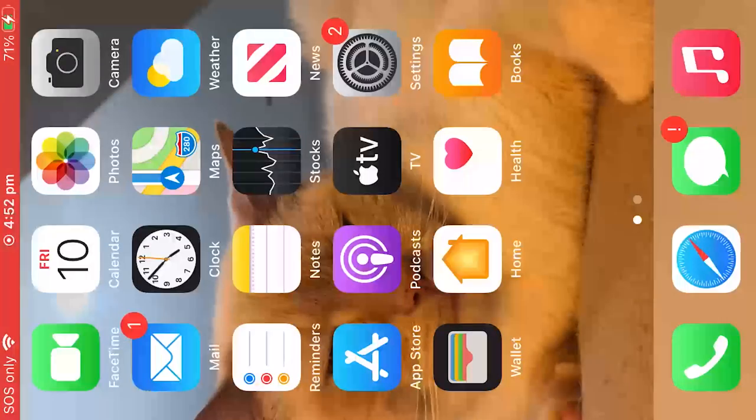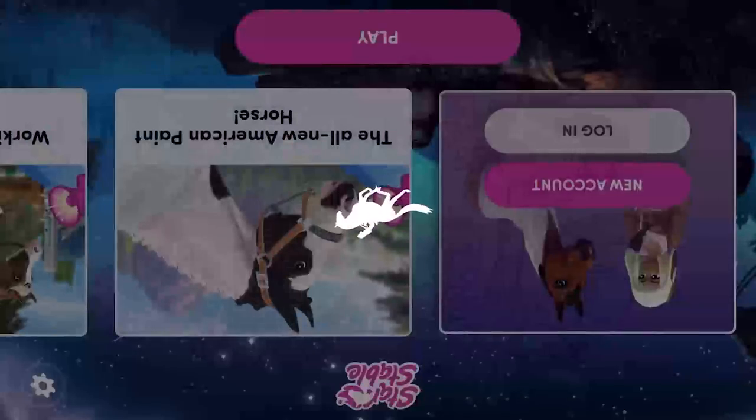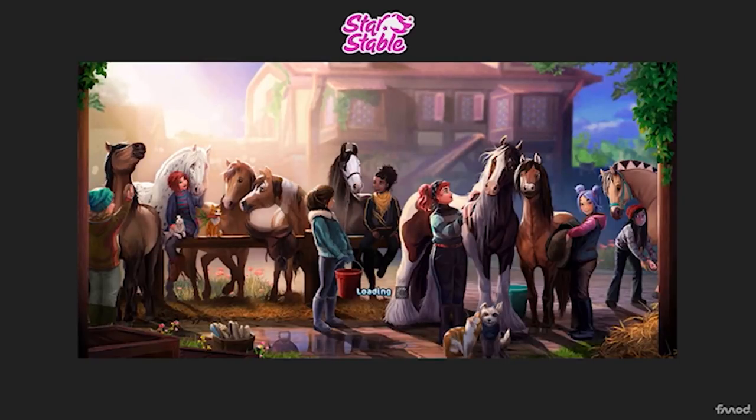I definitely want to go to the home stable because I've had a lot of trouble with it - let's see if it's going to let me in. Yeah, I love Star Stable but that's what I thought was going to happen - it crashed. The good thing is I don't have to log in, it automatically logs me in so it's pretty fast to reopen the game. It's just not ideal to crash every time I try to enter the home stable. I'm not a game designer so I wouldn't know how to fix this, but it's disappointing that it's still not fixed.